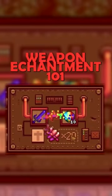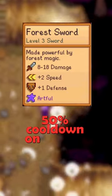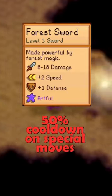Here is every possible weapon enchantment in Stardew Valley, and what each of them mean. The Artful enchantment has a 50% cooldown on special moves.